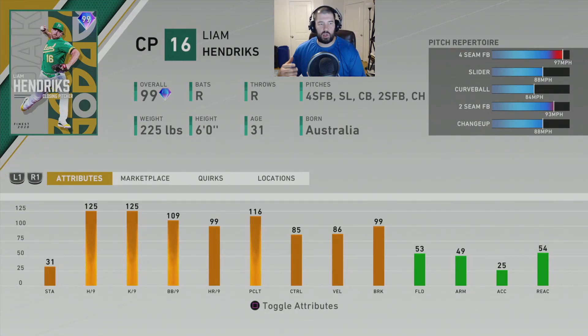Number 10 kicking off the top 10 is the Oakland Athletics closer, his Finest 2020 card — Liam Hendrix. He's right-handed with a five-pitch repertoire: four-seam fastball at 99 mph, slider at 88, curveball at 84, two-seam fastball at 93, and a changeup at 88. He has a sneaky release point that makes him a little harder to hit. His stats: 125 hits per nine, 125 K per nine, 109 walks per nine, 99 home runs per nine, 116 pitching clutch, and 85 control.